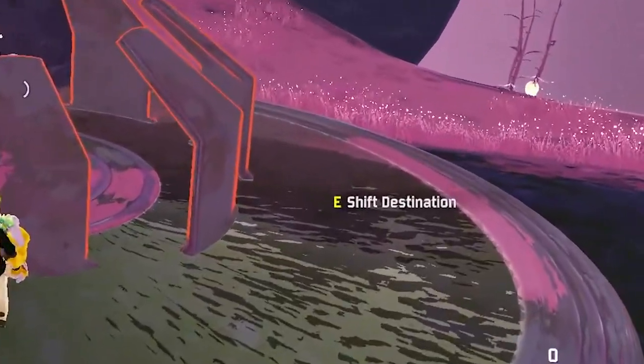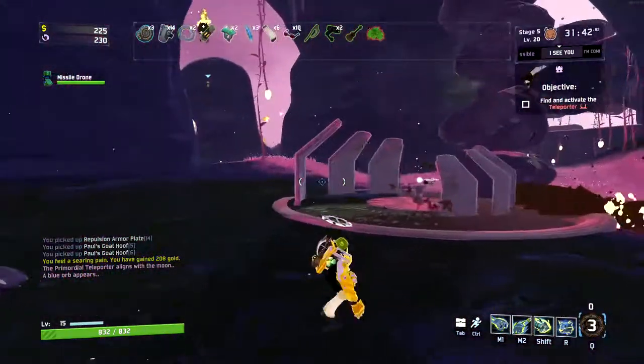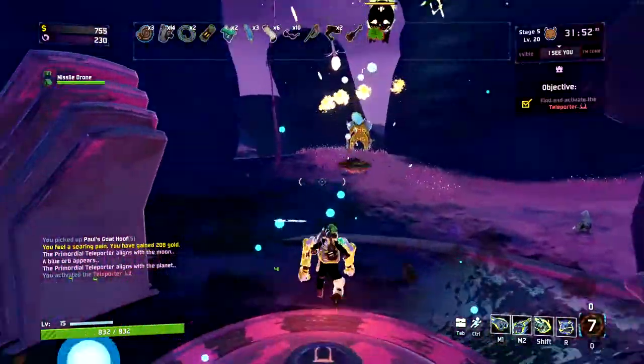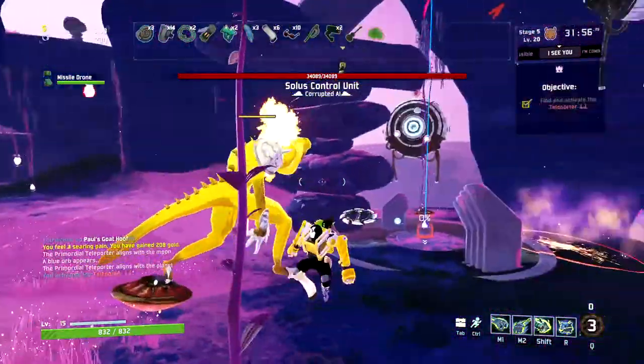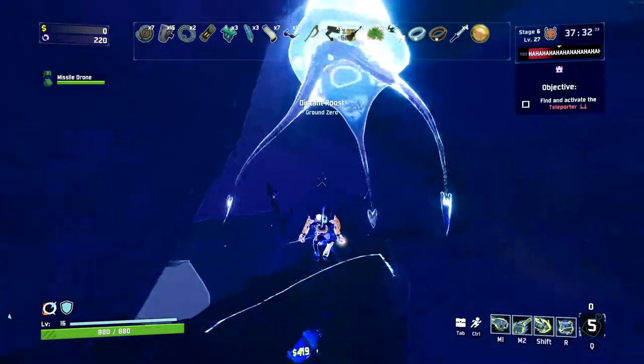When you interact and shift the destination, the columns are gonna shift and align like this. And it's gonna say the primordial teleporter aligns with the planet. Now when you finish the teleporter event like this, it is going to take you to the next stage rather than taking you to the final stage to fight the boss.